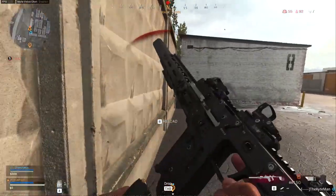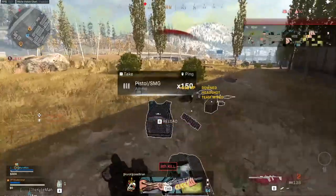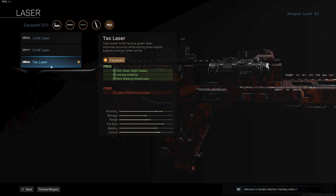Let's start with the best class setup and the different attachments you need to make this burst Vector as strong as possible. The first attachment I am using is the ZLR Saber for the most damage range, more recoil control, and some sound suppression. Next up is the ZLR 16 inch Apex Barrel for more damage range, bullet velocity, and some recoil control as well.